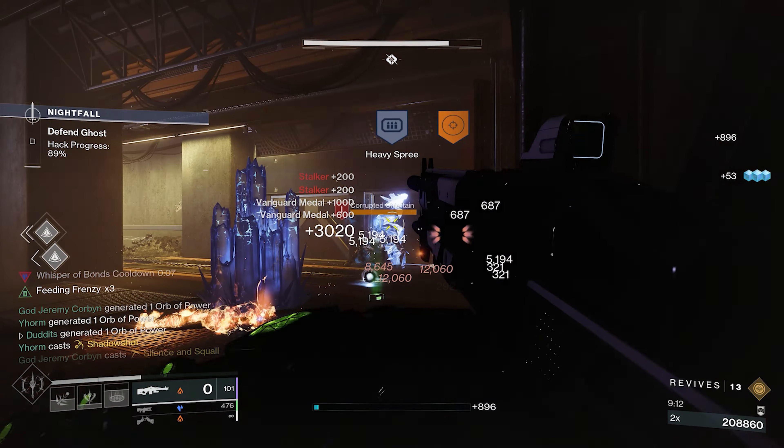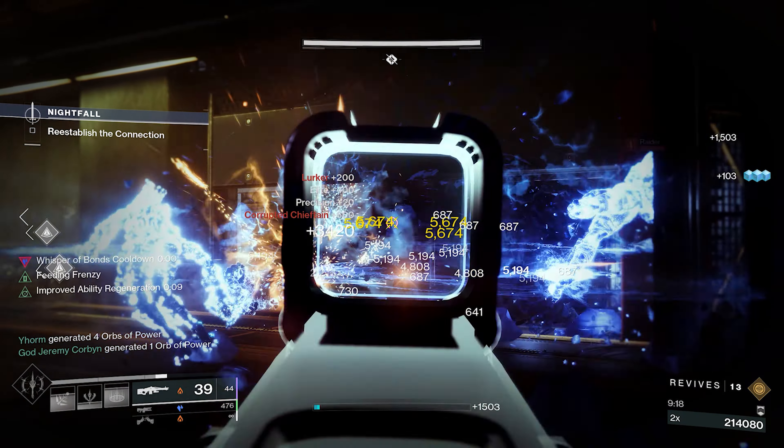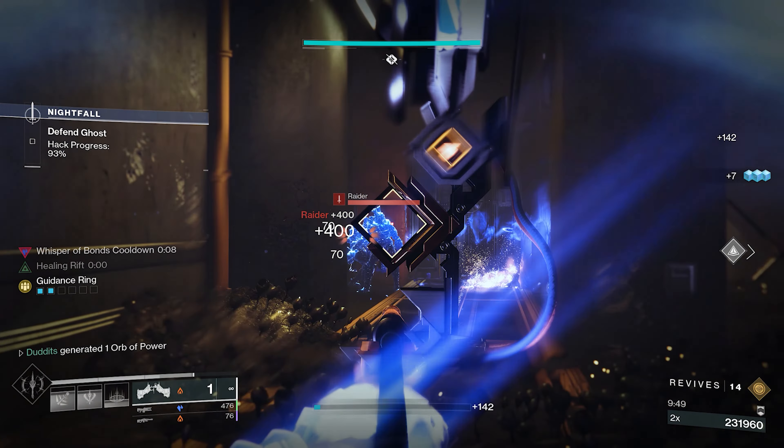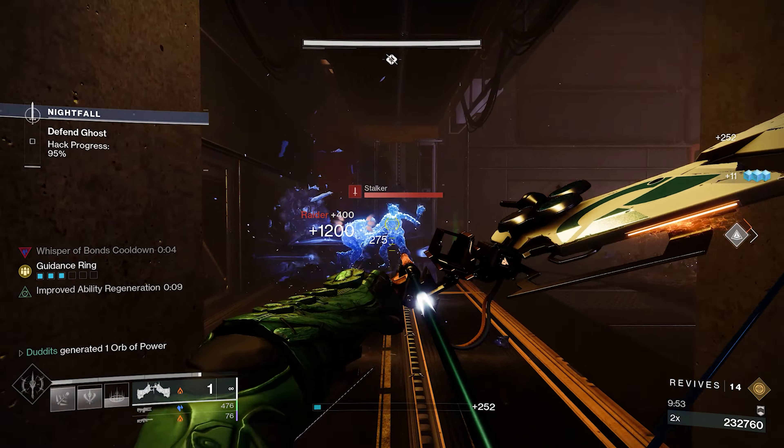Whisper of Jorans is pretty important because we aren't running two grenades like Osmeomancy — it makes your turret last an extra five seconds. Whisper of Bonds, as touched on, creates an orb of power when defeating a frozen target. The other two fragments are Whisper of Fissures, which increases the damage and size of the Stasis burst when you destroy a crystal, and Whisper of Shards — every time you shatter, you get a big boost to your grenade recharge rate. The Seasonal Artifact perks Hail of Storm and Pillar of Ice also work really nicely: Hail of Storm deals increased damage when shattering encased targets and Stasis crystals, while Pillar of Ice spawns Stasis crystals when you defeat encased combatants, so you can do loads of damage with this build too.